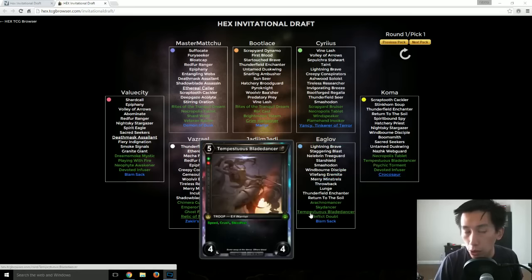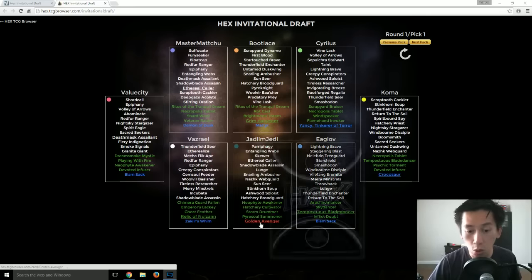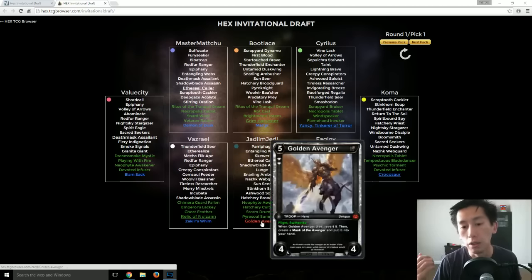Very few other cards can get you a 2-for-1 value while keeping a large troop on the board. Crocosaur has won me many drafts and lost me many drafts. Temptuous Blade Dancer — Wild Ruby — is a very, very strong archetype. Golden Avenger is just a giant bomb: five-drop, four-force, flight, swift strike — and when it dies, you get a Mask of the Avenger. That mask basically transforms a target troop you control into a Golden Avenger, so it just keeps transferring over and over.